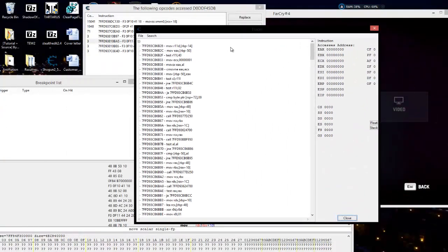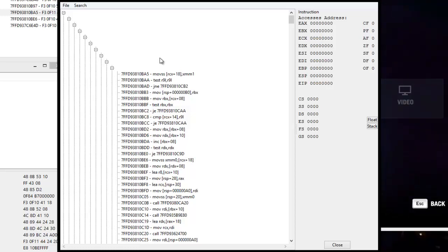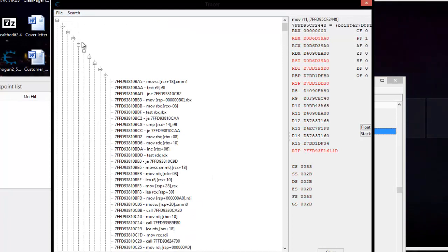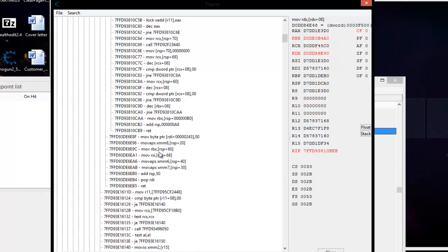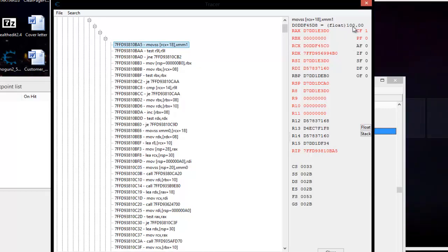Now we've got our health call structure. In a few minutes you're going to see we use the same method for stamina and for breath underwater, and you will see the call structure starts branching off. This is the call structure it went down when our health was affected - it started here, went down, hit a call, then up to here, hit a call, all the way down until it got to where it writes to our health. It keeps going all the way down until it hits return, then starts moving back up the tree from whence it came.